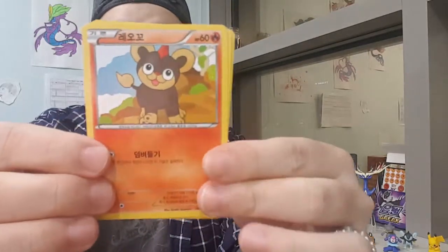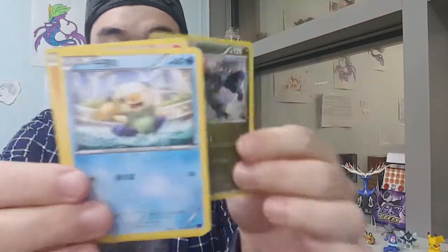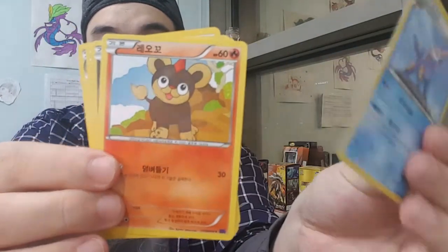Let's continue with our pulls here. We have another Litleo, looks like a Druddigon - it's cute! Talonflame and a Samurott. I'm hoping everyone out there is having a great day. It's been a little rainy here in Seoul - it is monsoon season, but we finally feel fall coming so I'm hoping it gets cooler.